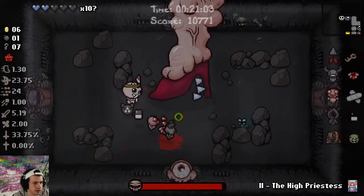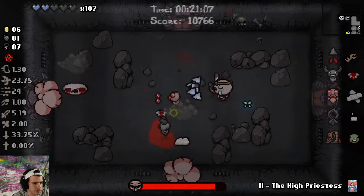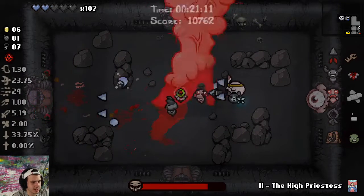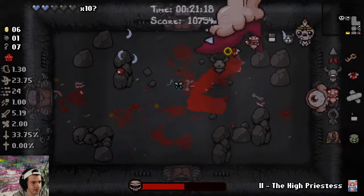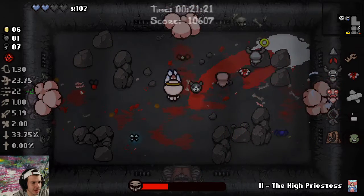Don't use High Priestess here because we'll die. Just don't press Q whatever you do — I'm not sure if it one shots you actually. I think it used to one shot you. Maybe it does if you get hit by the foot, but you might not have to get hit. I thought I could finagle my way there.